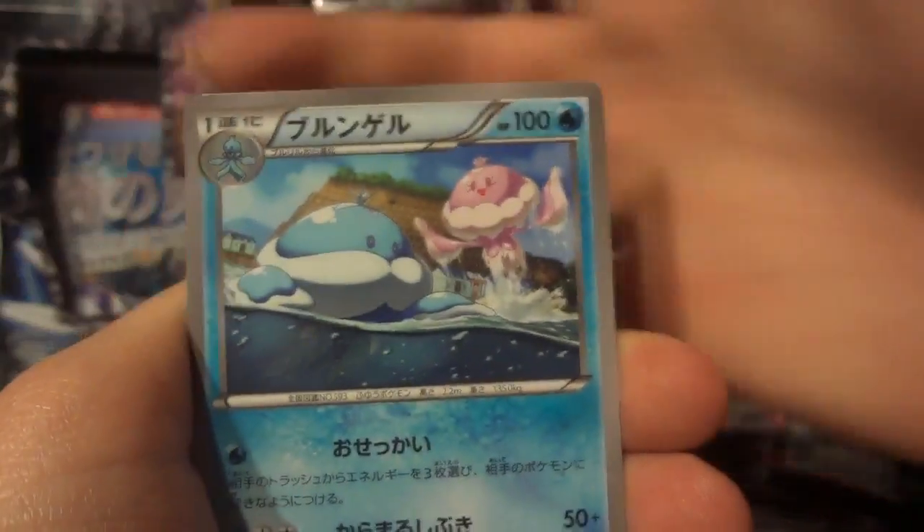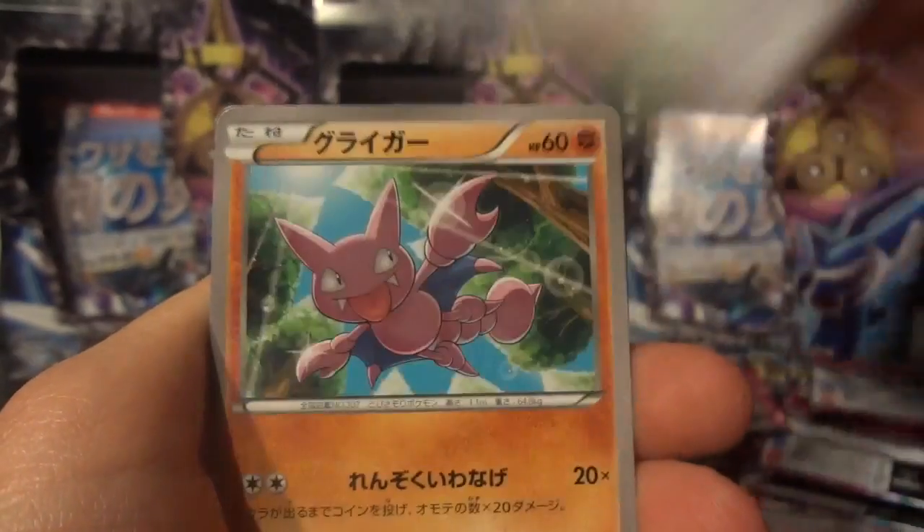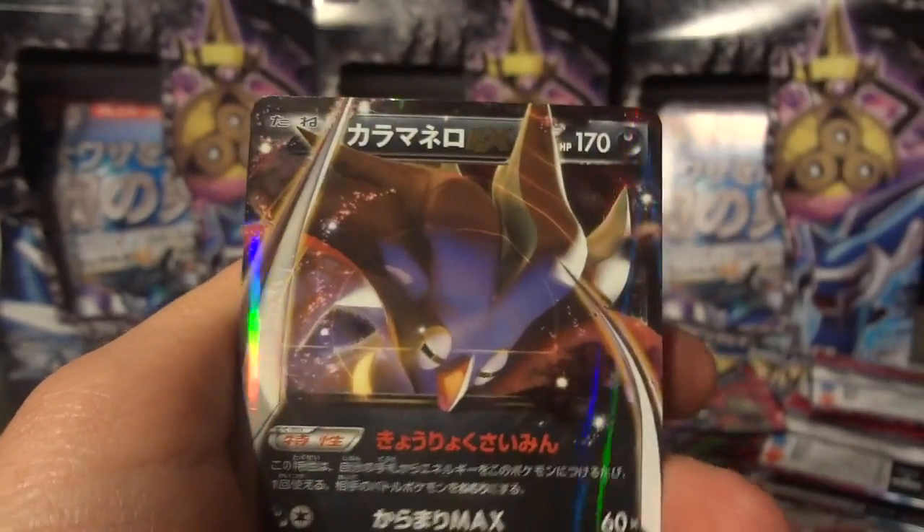If I can help it. Jelicent, Litwick, Loudrid, Gligar — nice — Malamar EX.